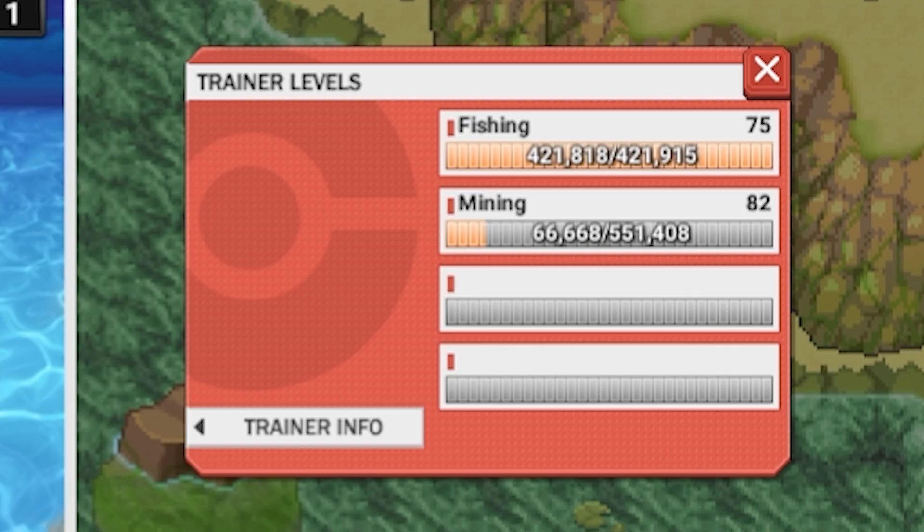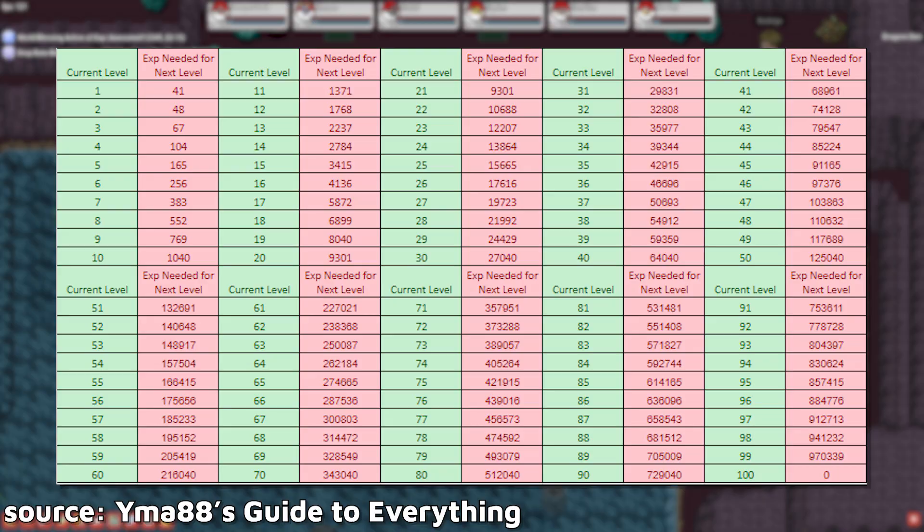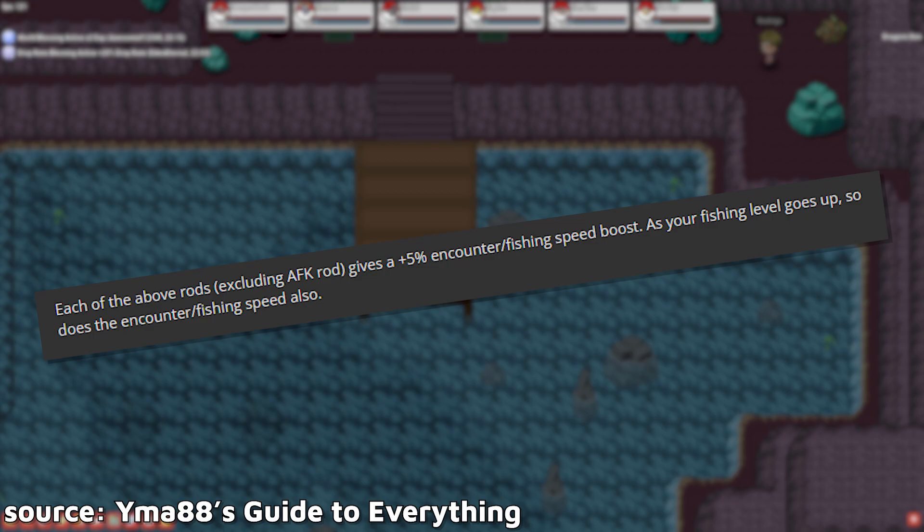It's a simple leveling system. Get enough experience and you gain a level, then you do it all over again. The max level is 100. Here's a spreadsheet of the amount of experience needed to level up for each level while fishing. As your fishing level goes up, so does your fishing encounter speed. The higher level you are, the faster you'll get encounters.